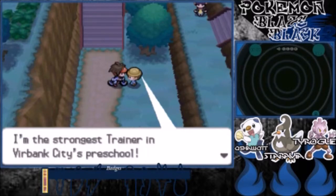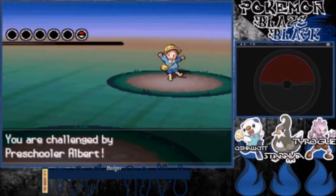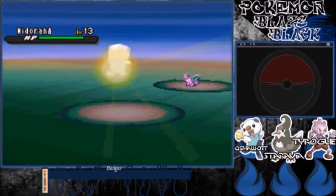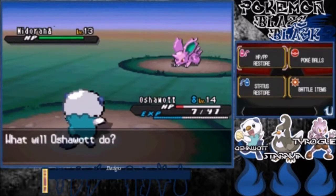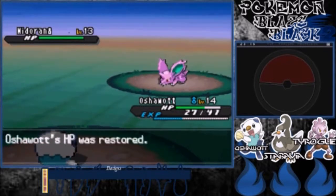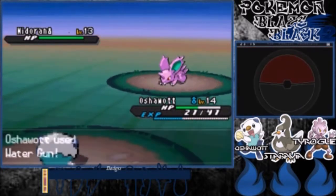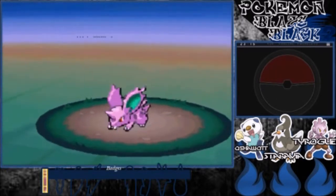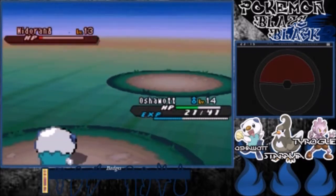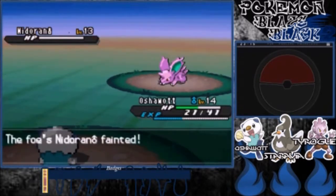I'm the strongest trainer in Fairbank City. Preschooler Albert — and he's going to need a Nidoran, male. Definitely need to heal. Do I have anything to heal with? Potions — that's good. Poison sting, hope I don't get poisoned. Water gun. Focus energy, so I should be fine for still a few more hits. I was hoping for a crit. Down goes Nidoran.